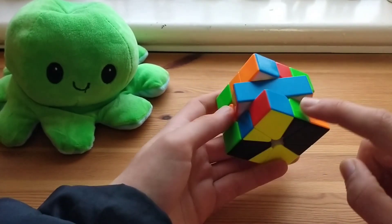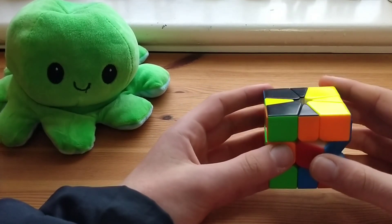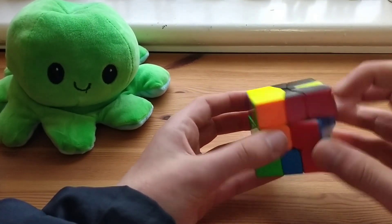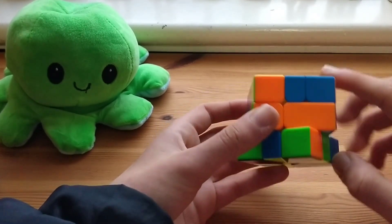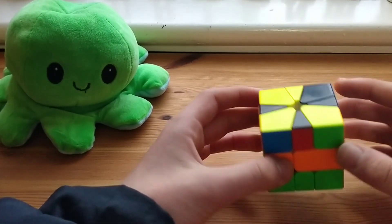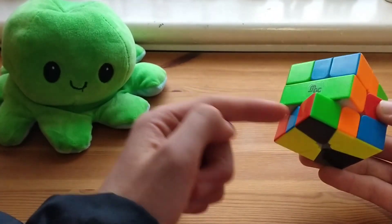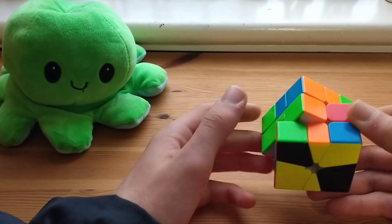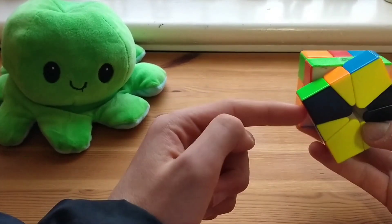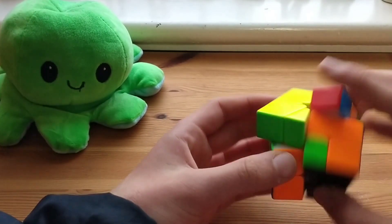In some cases, like for this green block first block solution, it can be worth just connecting the two green corners together and then doing an M2 for the last edge, but usually you don't want to be doing this. Also make sure you know how to connect pieces to the back — if I'm doing the red block and the edge is up here, I have to bring it to the front and this corner to the back to connect them, and then I can do this last edge like that.